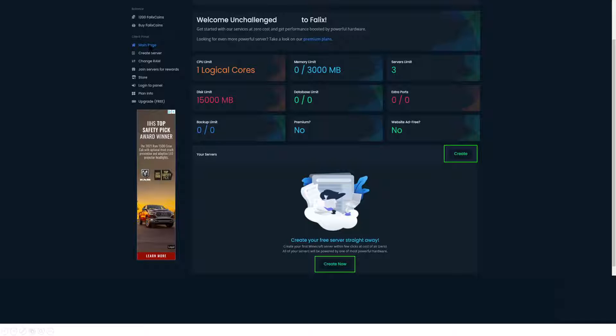Back on the main page, we don't yet have the option to create a server, but we can see what's available. By default you get one CPU and 3,000 megabytes — that's 3 gigs of memory. For comparison, Minehut offers one gigabyte for free, Sky Node offers two gigabytes, and Aternos is around one gigabyte. So Felix Nodes is already offering two to three times what some other free hostings provide. They also give you 15 gigs (15,000 MB) of space for your Minecraft server.